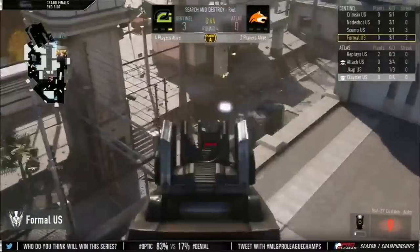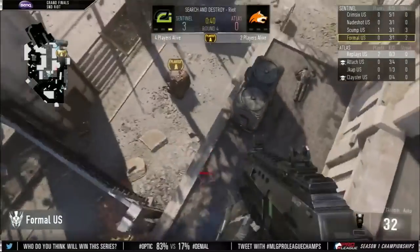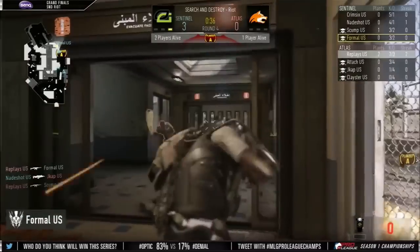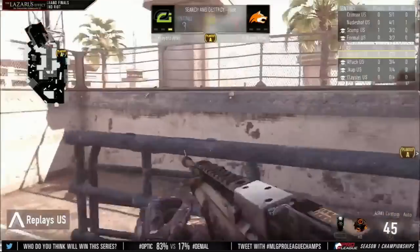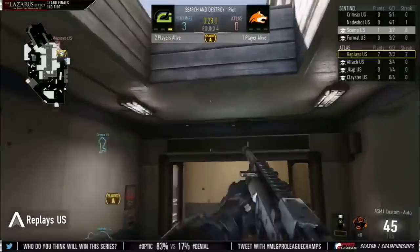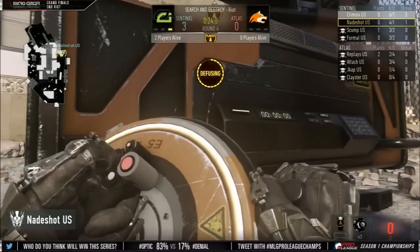Formal looking for the second kill, going to double jump up. Gets the assist. Skump comes in and cleans up. Bomb has been planted though — but this is a 2v4, so hard to defend. Look at the aggression from Formal: he knows where he's at and just goes to get it. Nice kill by Replays. One-on-two. Can he get another? Replays has to get there soon. Nadeshot is on that bomb. Nice cover fire from Krim. Krim on a five-streak. Nadeshot makes it 4-0. Great communication — Nade said 'I'm getting the bomb, cover me,' and that's exactly what Krim6 did.